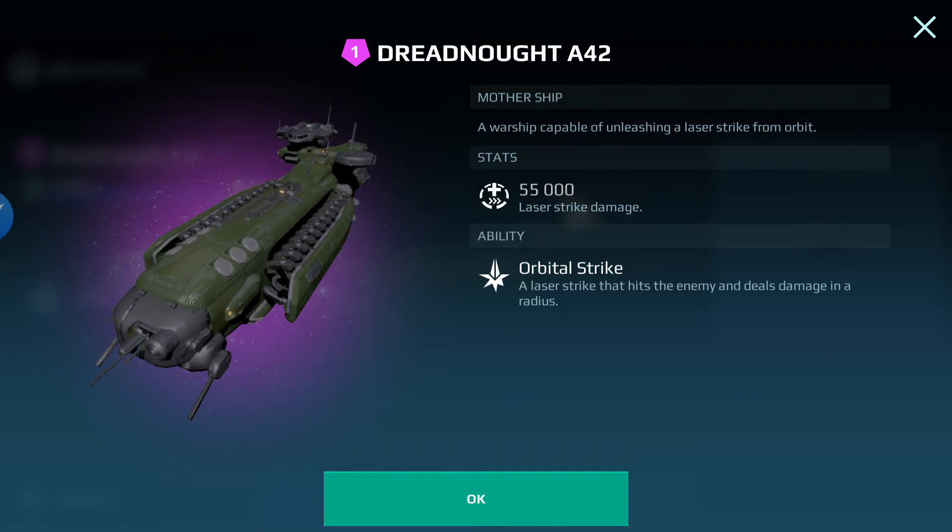You have to point your targeting system at a robot before you can fire off the laser. When you've pointed your targeting system at an enemy robot, you can fire off the laser and it's gonna hit your enemy robot that you've targeted. It says the laser strike can do damage of 55,000 — that is awesome! So that's an extra 55,000 damage from a laser strike coming out of orbit. That is called the orbital strike.